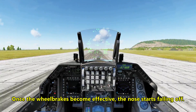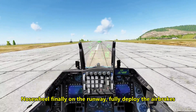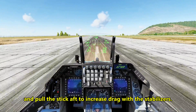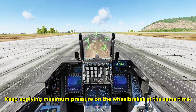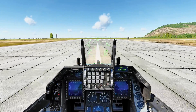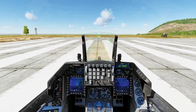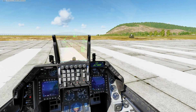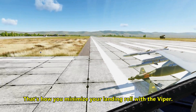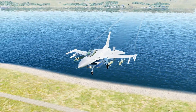Once the wheel brakes become effective and the nose starts falling, nose wheel finally on the runway — fully deploy the air brakes, and pull the stick aft to increase drag with the stabilizers, and keep applying maximum pressure on the wheel brakes at the same time. And that's it! That's how you minimize your landing roll with the Viper.